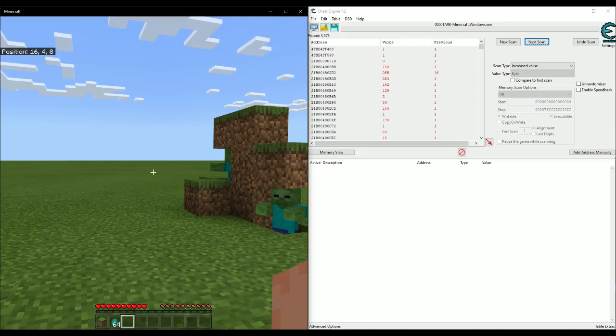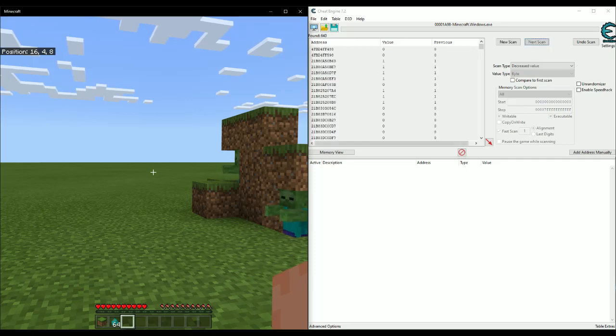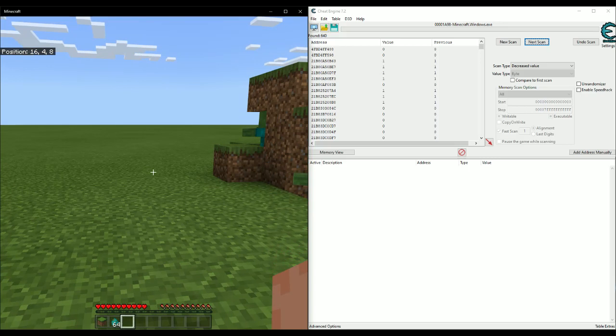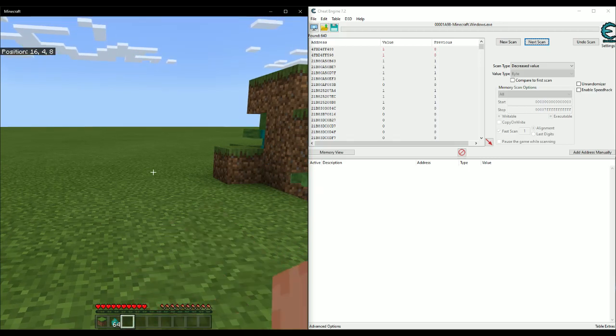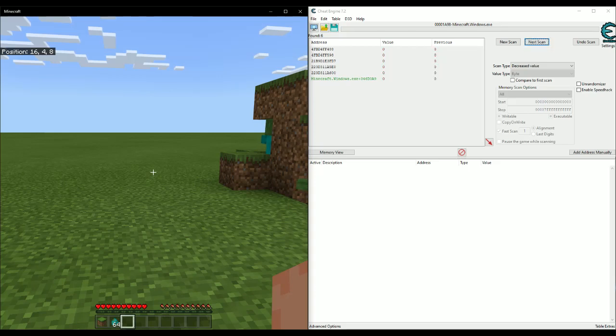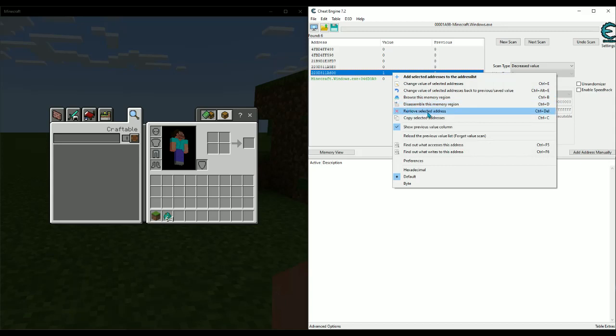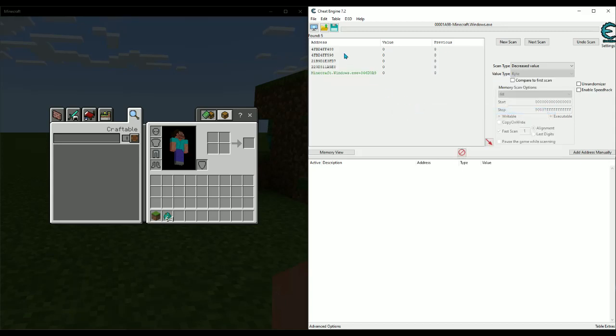Still holding left click, press unchanged value. Then let go and search for a decreased value. Hold left click, search for increased value, then decreased, then increased, then let go and decreased value again. There are only 6 addresses left. We know it's not this one because we're not even holding left click and it just changed — so remove that. Down to 5 addresses. We can see 3 that changed to 1 while holding left click and 0 when not, so we know it's one of those three.